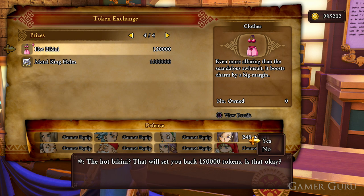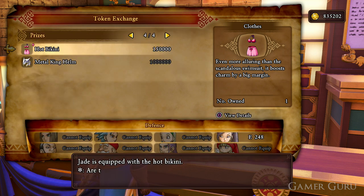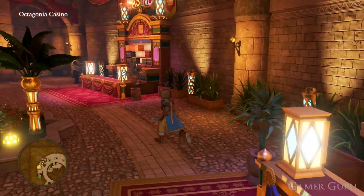We do have a separate video explaining how to farm an insane amount of gold coins very quickly if you're interested and want to get tokens without actually having to gamble. I will also say that the roulette table is very generous on this game — it took me less than 15 minutes to get to a million tokens, very quickly.